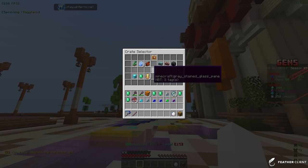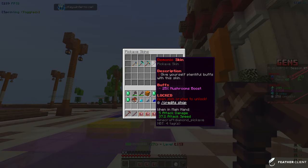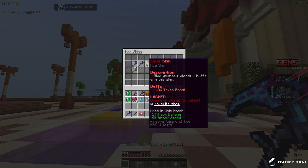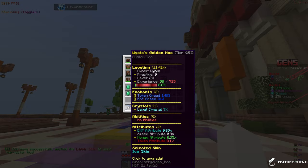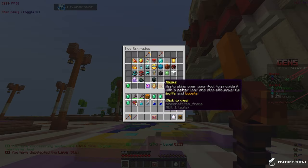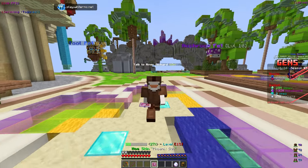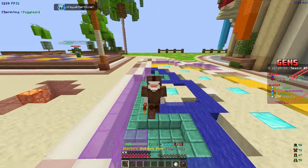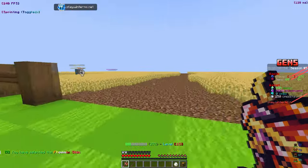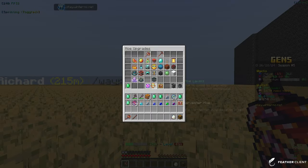Let's open the three skin keys with slash crates. We got a demonic pickaxe skin with a 25% mushroom boost, a lava hoe skin with a 40% token boost (better than our current 25%), and a phoenix hoe skin with a 20% level boost. I'm torn between the token and level boost, but we'll go with the phoenix skin for the level boost. These custom textures look insane.